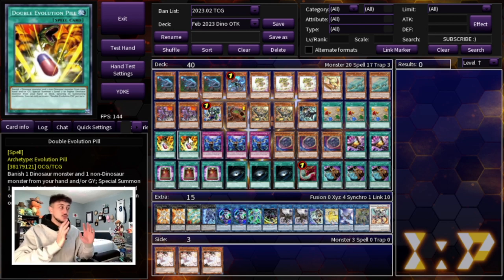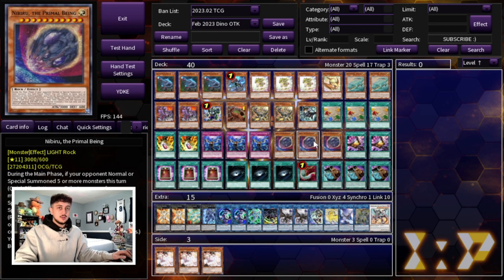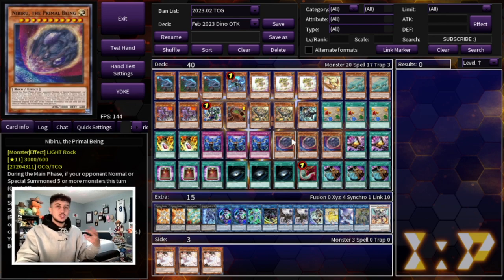Everything else is non-engine, which is really important in today's format. We're playing three Infinite Impermanence — it's a really powerful board breaker going second as your sixth card, and it's also very good into the Swordsoul matchup, the Kashtira matchup, and the Branded matchup. We're playing three Nibiru as well. Nibiru is very important into Kashtira, and I would say Kashtira is one of the hardest decks to play around for this deck because your graveyard is pretty important and being locked under Macro Cosmos can be very difficult.